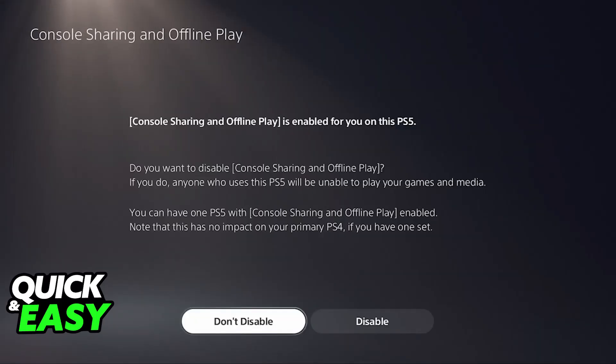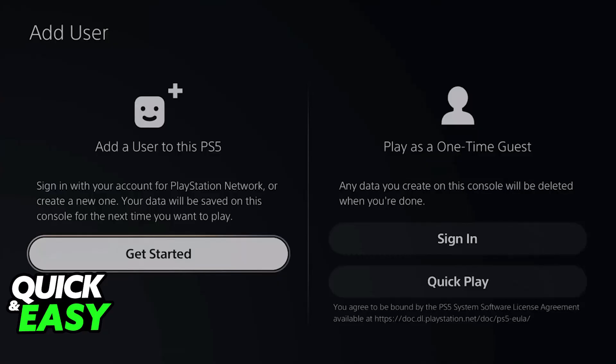With this done, you need to add your friend's account to your PlayStation 5. So, once again, in the Settings, access Users and Accounts, and then choose the Users category. Select the option to add a new user and sign in with your friend's PlayStation Network account. You will need to sign in to their account, so make sure that both of you are trusted.